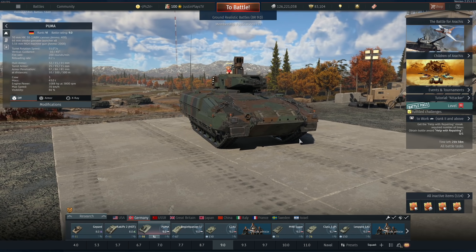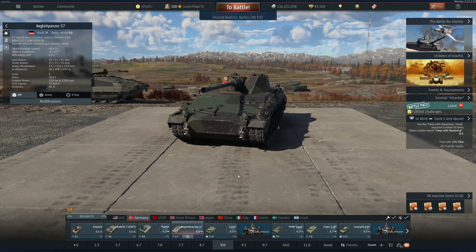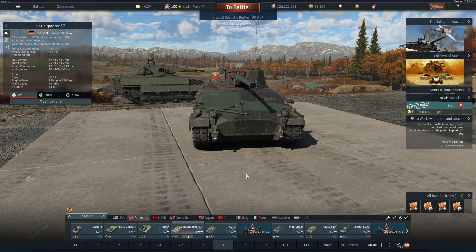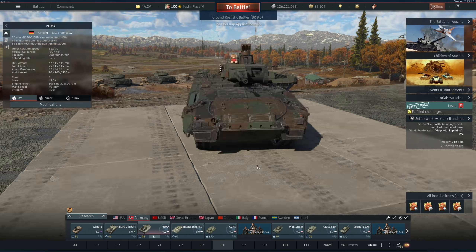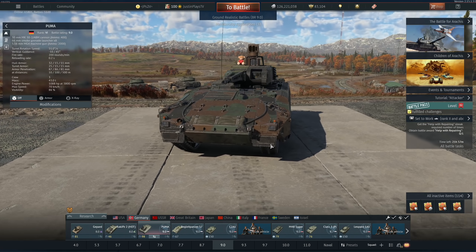Anyway, on to the actual PUMA itself — this is going to be a very short and sweet intro. If you didn't already know, the PUMA was moved up in BR, as was the Begleit. They are now sitting at the same exact BR. When it was at 8.3 or 7.3 it was an absolute pain, so difficult to fight in that area. Now that it's moved to 9.0 it's been an easier grind.